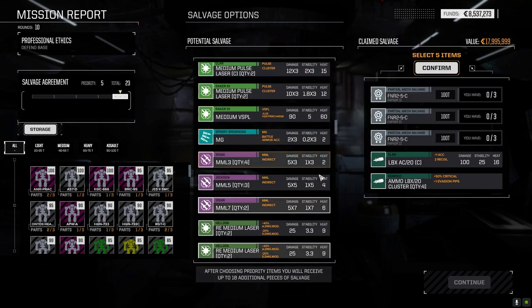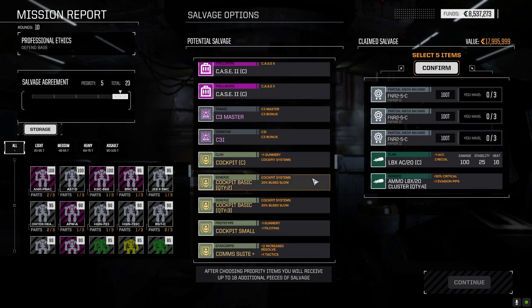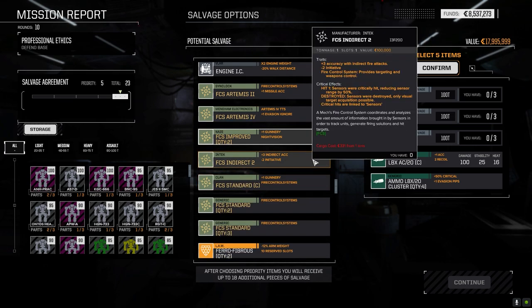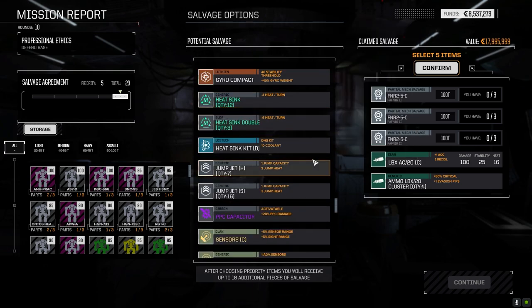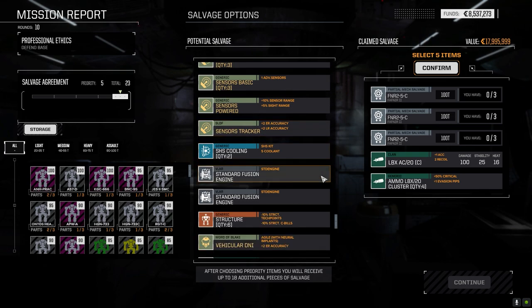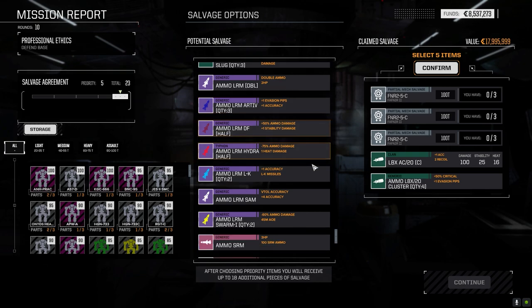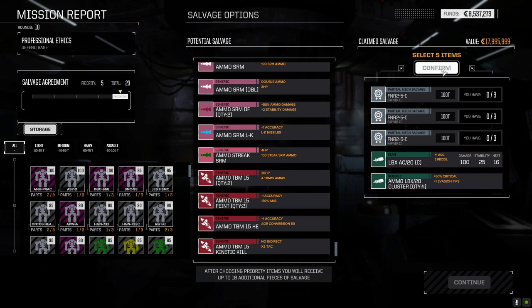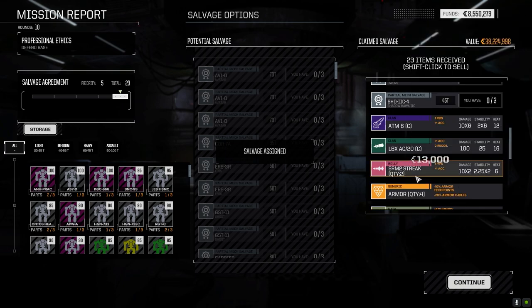What else do we have? Regular streak ammo, Thunderbolt-15s — they got through even with AMS shooting at them, lots of hit points. Clan Feral Amelar — nice, but I think that's actually on the Fafnir. Guardian. Can't believe they had a Fafnir in this one. Tracker sensors would be nice but meh. Vehicular DNI — I don't have anyone that can use this so right now it's useless. Alright, I think we take that.